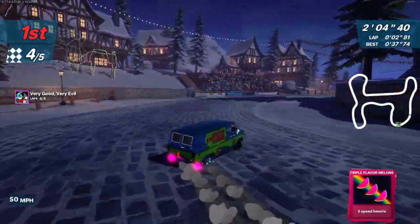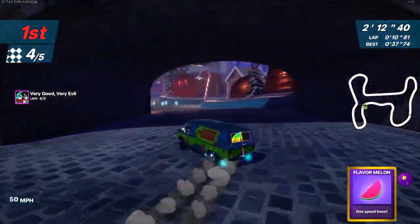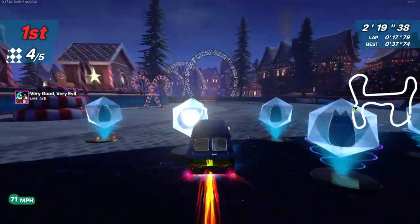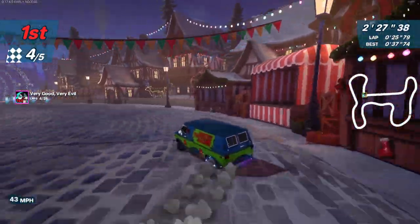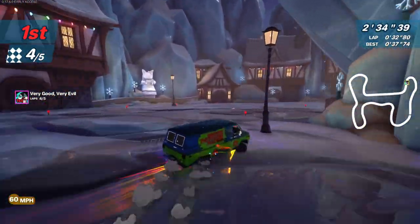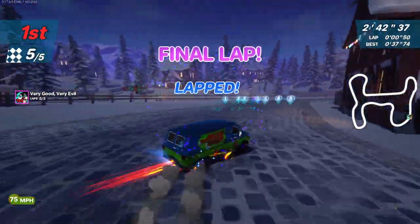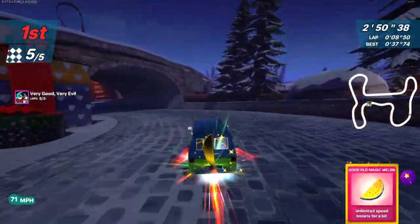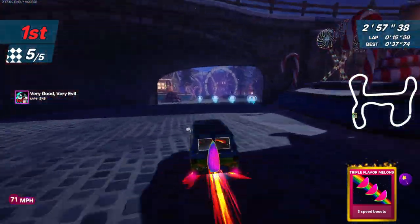37 seconds — nice! So I guess if you race well and get good enough luck with items, maybe you can do this in 33. I see a lot of time save I can do with just how I take these turns. I do wonder how this would play in multiplayer because it seems like it'll be a very chaotic course. The ice section is the trickiest turn — it's almost like an S-bend because you go right-left so fast. And the amping up of the music too — I love this little light tube here.